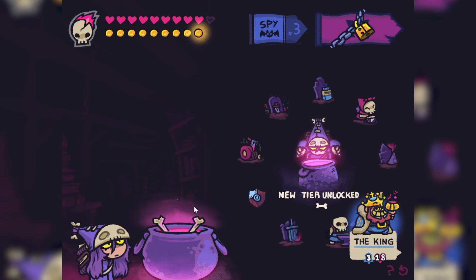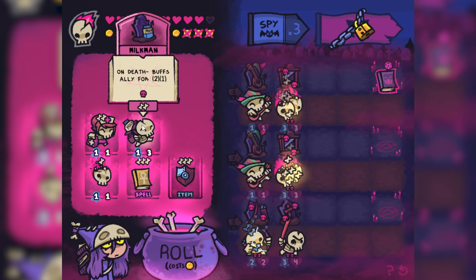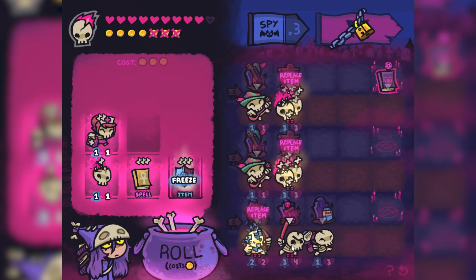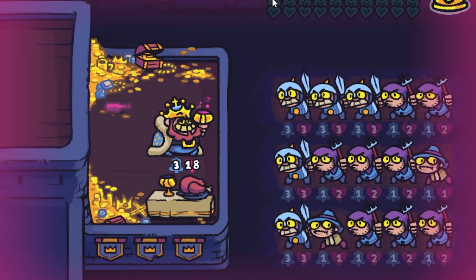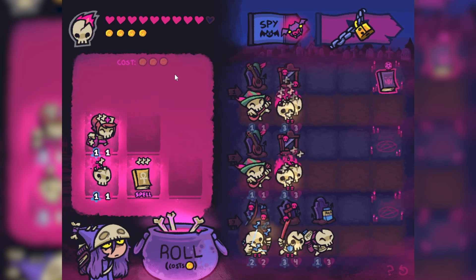Oh god, we leveled up again — that's a little scary. The milkman: when he dies, he gives a huge attack and health boost. Put him in front of my little dude down here, and I can get my little dude the shielding item. Let's take a peek at the troops — oh my god, he's got three-three units now. That's only slightly concerning.